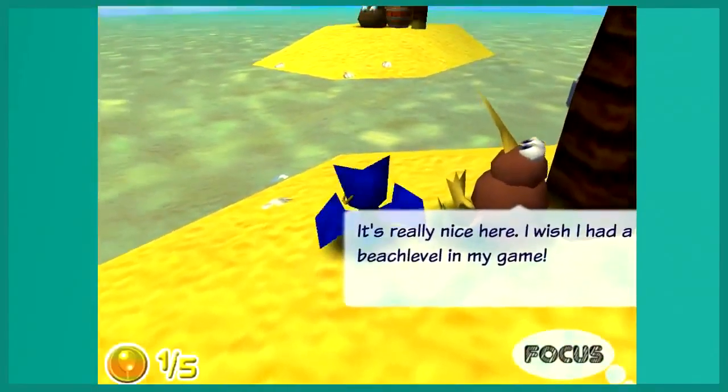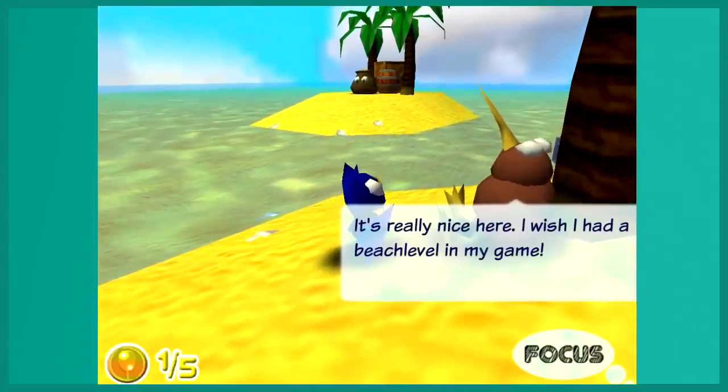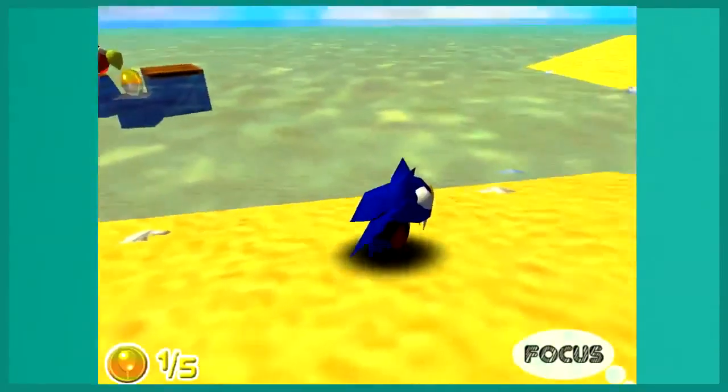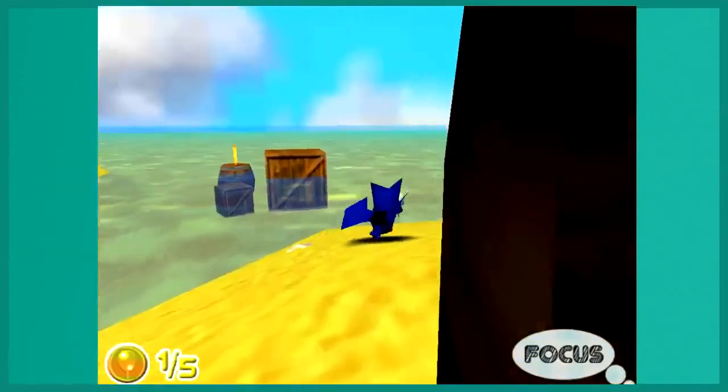The text boxes... I feel like it should ask for a prompt — like, press Z to talk to the character. But just having random text boxes popping out of nowhere, this works, I guess.